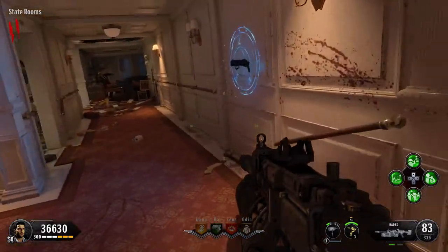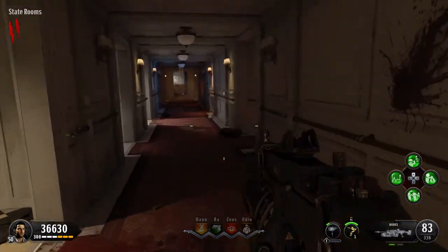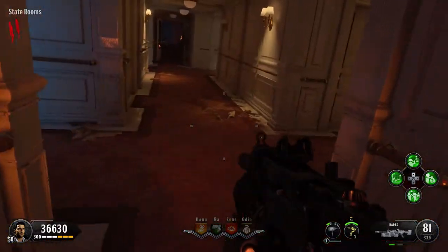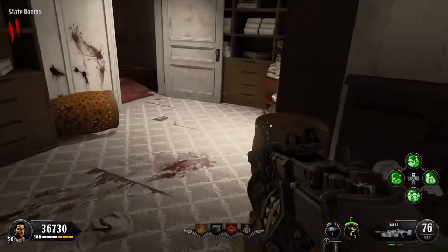If it's not there, then head to the other side of the state rooms. On the right-hand side, it could be on this chair right here next to this cradle. If it's not there, then in the middle section it could spawn right here on this shelf.